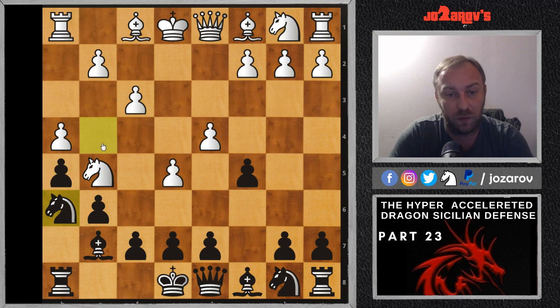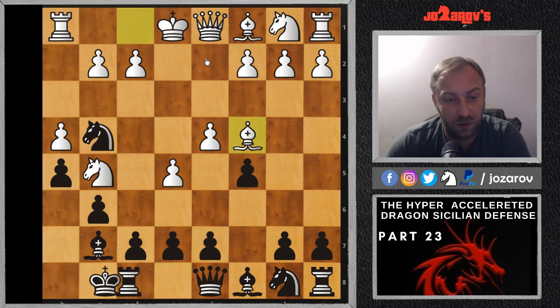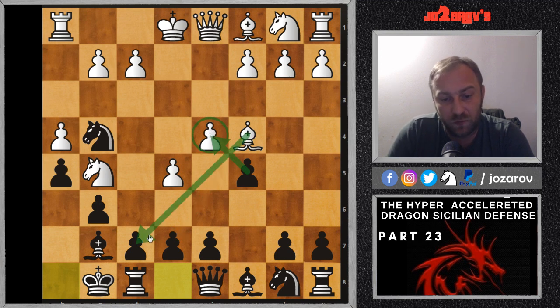Now I wanted to show you a very instructive game in this particular line. It was a different move order, but again after knight on G5 here you can support this knight with H5, and if your opponent tries bishop on C4 you can simply castle. The instructive game I wanted to show you was played by Adam Horvat against Boris Chatelbalchev. You can see we have already challenged white's center with the C takes D4 possibility, and after bishop on C4, of course we want to support F7.